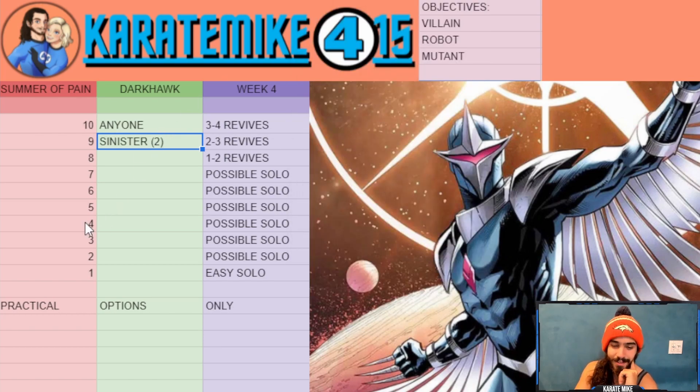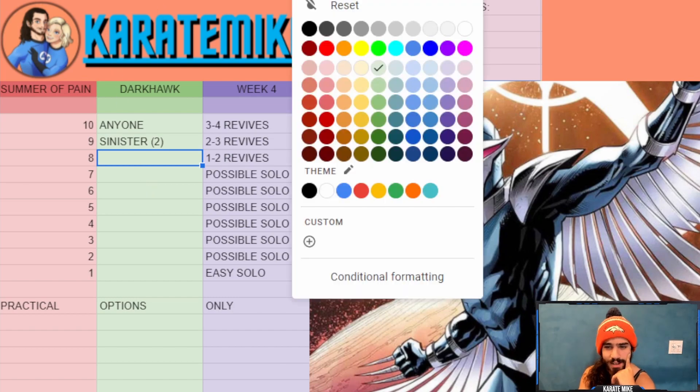Number nine is Mr. Sinister, and he's interesting because his whole thing is he can block unblockable special attacks — which is all Dark Hawk really has. He doesn't hit too hard though, so you'll take a lot of block damage. A six-star rank three fully boosted might get through in one or two revives, but the average person going in with a six-star rank one or five-star rank four is probably looking at two to three revives. He does complete the mutant and villain objectives, so he's a solid two-birds-one-stone investment.